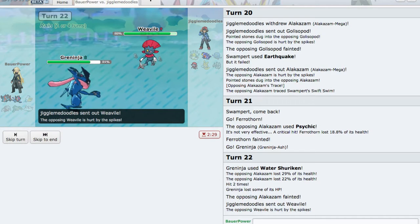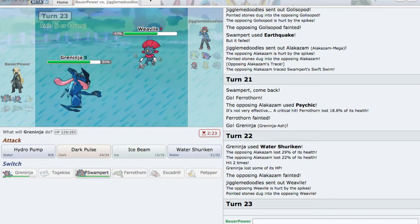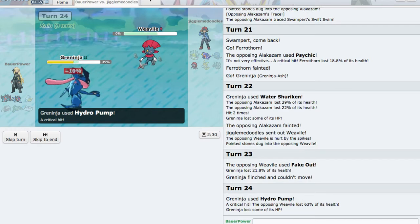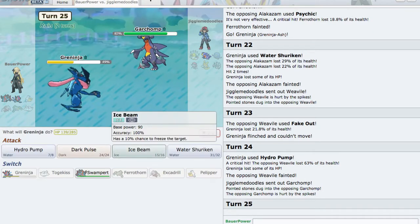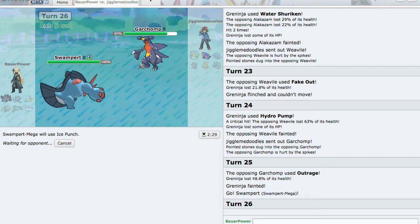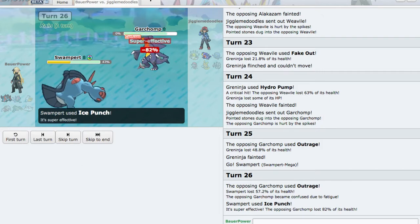Well, that was a good play — I did not expect that one coming. Weavile comes out, has no Sash — 399. I should be able to outspeed, but I don't really have anything that wants to take Weavile's Icicle Crash. Let's just fire off a Hydro Pump. Fakes me out — it's fine. Fire off another Hydro Pump, should kill him in the rain. Weavile's pretty frail. And we'll just fire off Ice Beam and take out Garchomp. Oh, Scarf Chomp. It's fine — Ice Punch him. This should be enough, we have one more turn of rain. Swampert should get the Ice Punch off. Garchomp's locked into Outrage, so there's nothing he can do. Yep, we win — he gets confused, and Ice Punch takes out the Garchomp.